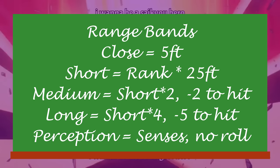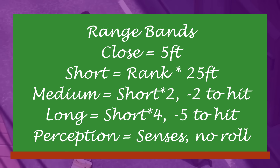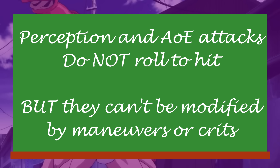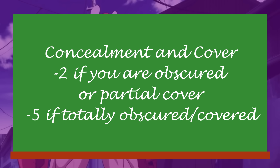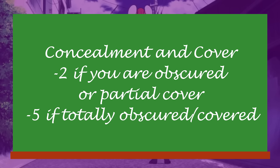Range Bands! Close range is within 5 feet. Short range is the rank of the ability times 25 feet. Medium range is the ability rank times 50 feet, but you take a minus 2 penalty to hit. Long range is times 50 feet with a minus 5 penalty. Finally, there's perception range — attacks that use perception range or target an entire area do not roll to hit, but they also cannot be modified by maneuvers or criticals. Concealment is how well the target can perceive you: if they can only make out part of you, they take minus 2 to hit; if you are totally hidden and they're basically guessing, minus 5 if they're at least aiming in the right direction. Being behind cover works the same way — minus 2 for partial, minus 5 for total.